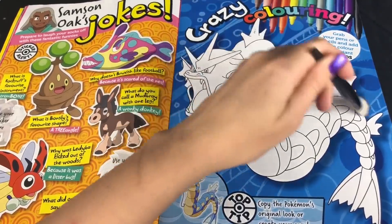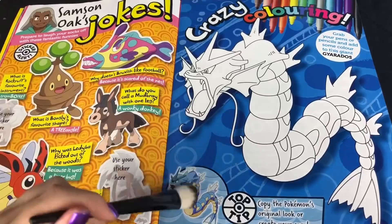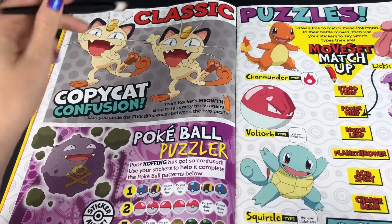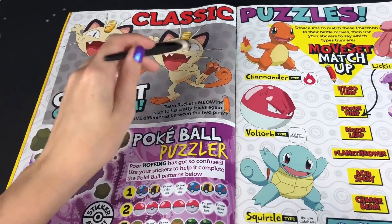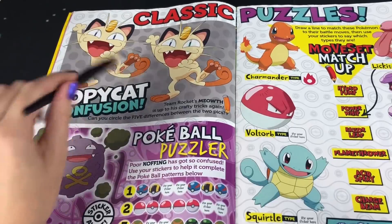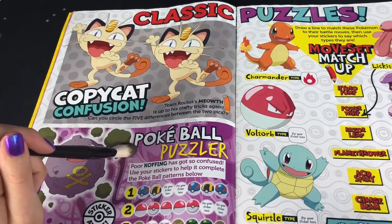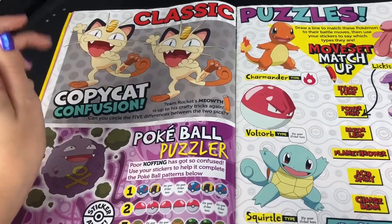So we've got Gyarados here. Can you circle five differences between the two pictures? Okay, so we've got a green eye — one. We've got an extra tooth — two. We've got a circle in his paw — three. And the whiskers — four, I'm missing a whisker. Is it bad that it's taking me this long?